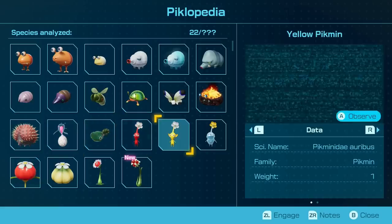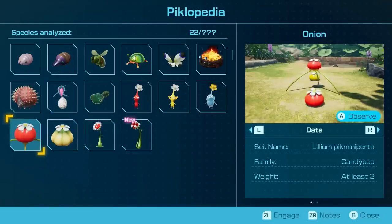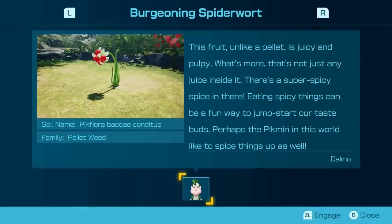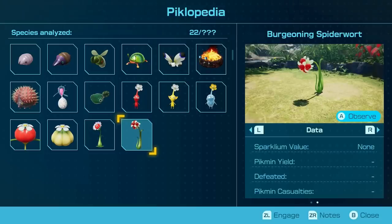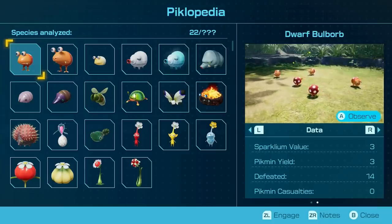A Porquillium, a honeywisp of course, a walpole. And Pikmin are part of this too — as well as the onion, the Flarlic. What are the names of these? Pikminidae rubris, Pikminidae Aurebus, Pikminidae habiglacius. Lilium pikminiporta, Bulbis lilium — both part of the Candy Pop family. And then Pellet Posie and Burgeoning Spiderwork — Pikflora Baccae Conditis. They have a Sparklium value, a Pikmin yield, how many I've defeated, and how many I've lost. Awesome — just fantastic. Yet another really charming part of the Pikmin series is that all of these are treated like real animals, given scientific names and very ecologically sound descriptions.